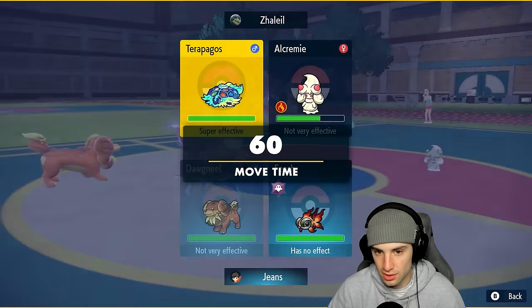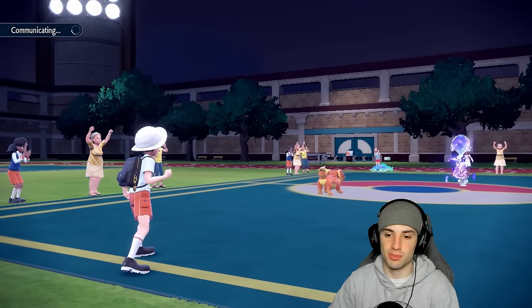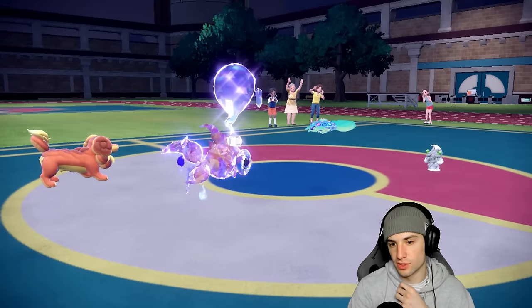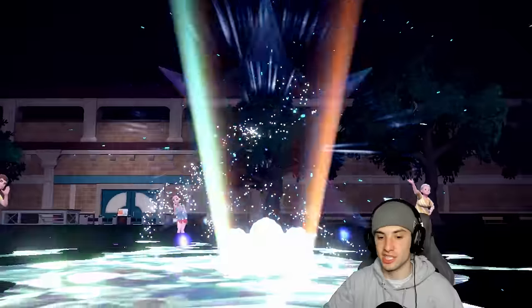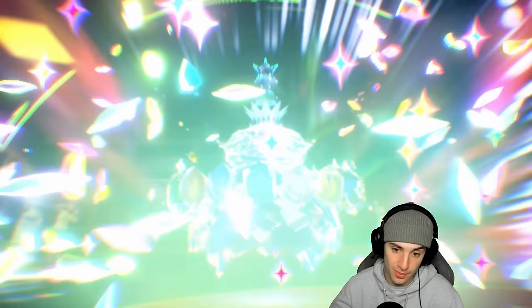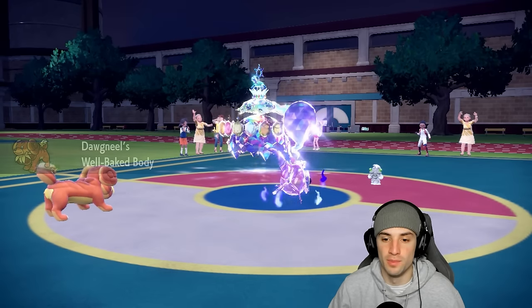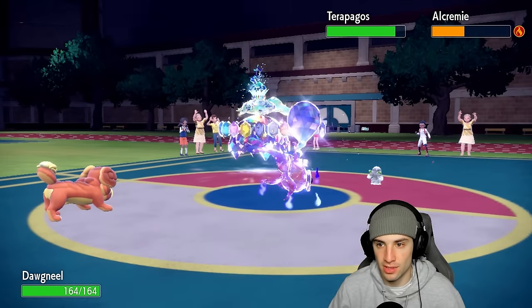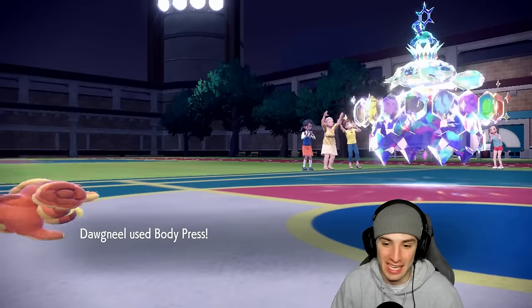Lava Plume goes first — I can take out Terapagos's Tera Shell ability and get another defense boost, then Body Press into it. Qiu has Choice Scarf so it's outspeeding everything. They're going to put on the Tera Crown here and probably take out Qiu since Tera Starstorm would be super effective. That's fine — Qiu can still hit hard. Lava Plume back out with Well-Baked Body boosting again. Body Press almost KOs, and Tera Starstorm flies — this combo is just ripping.